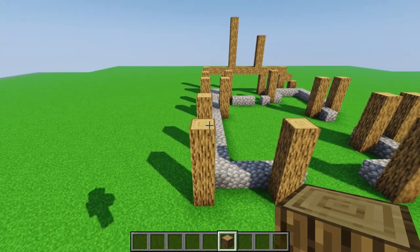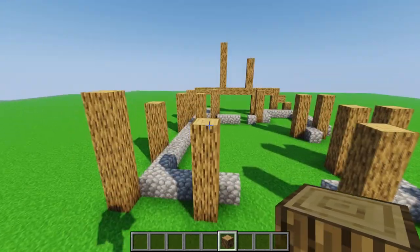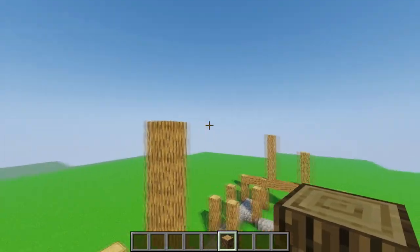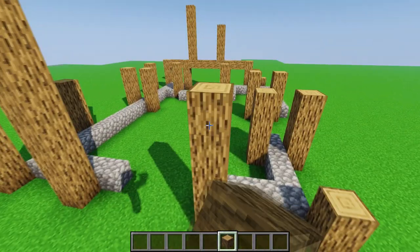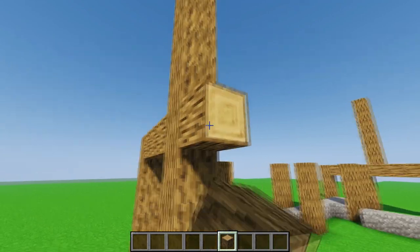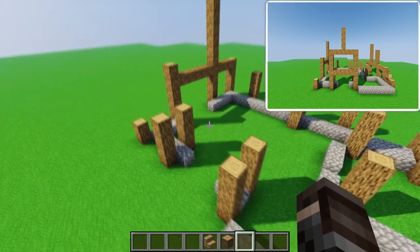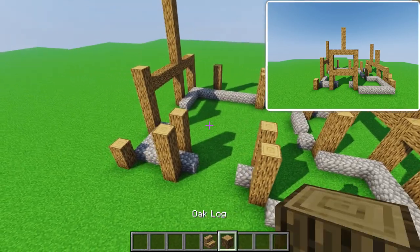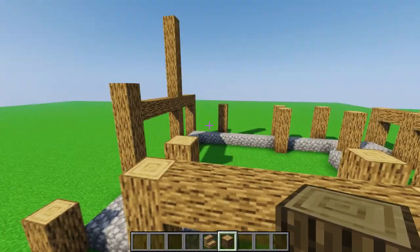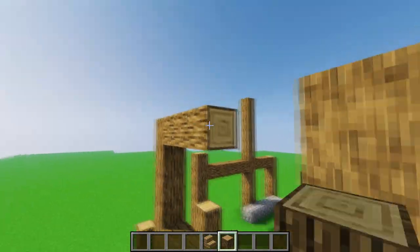On the back side, on the far left pillar get one block more, and on the second pillar from the left place seven more blocks to be the same height as this pillar. Lift this by two, then at the fifth block connect these three pillars. At the very end go to the side where the big window is going to be, connect these two pillars, then add four blocks to each and connect them again.